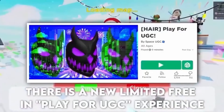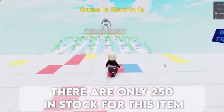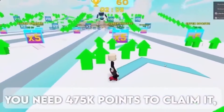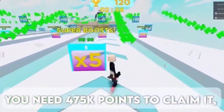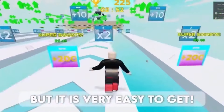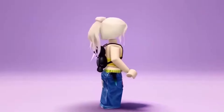There is a new limited free item in the Play for UGC experience. There are only 250 in stock. Here is how to get the cute item — you need 475k points to claim it. Now that may seem like a lot, but it is very easy to get. Here is the cute hair — do you like it? If so, comment below.